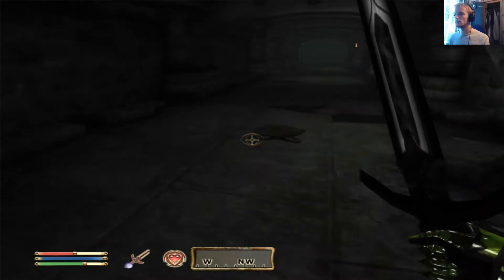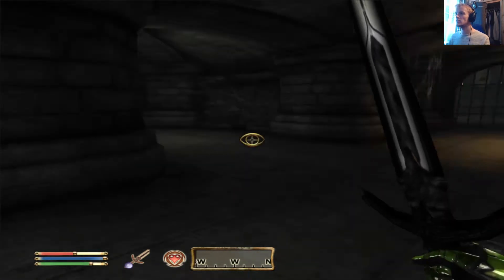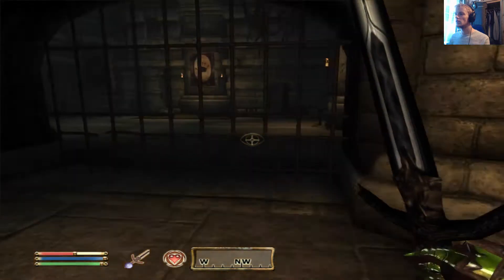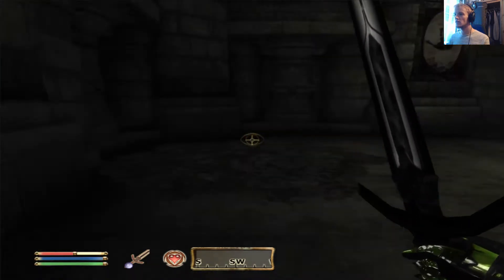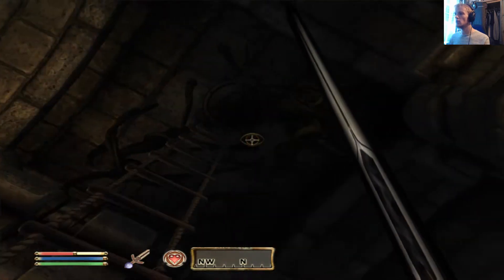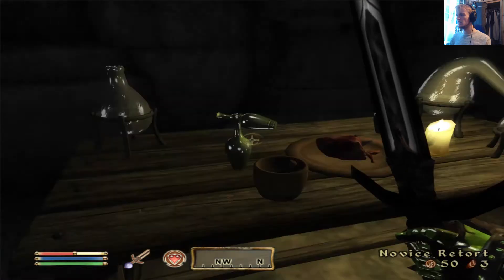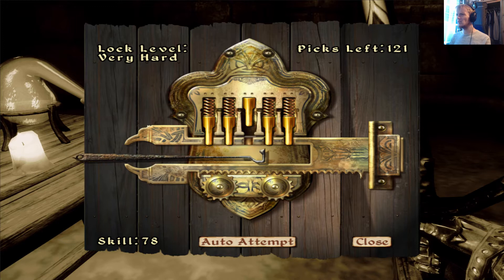Something else detects me, I'm just not sure what. We'll stay clear of that pressure pad. This is an interesting looking room. There's a rope line - where does this go? There's a lot of alchemy equipment and a human heart. Why is there a very hard barrel?